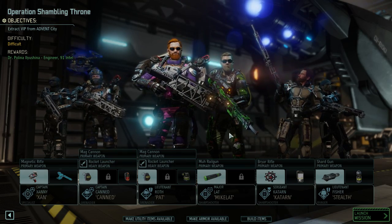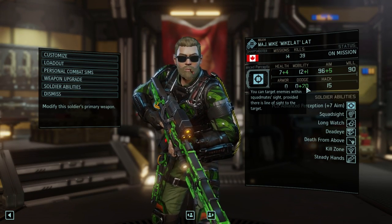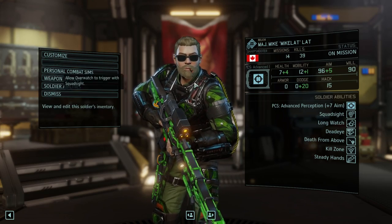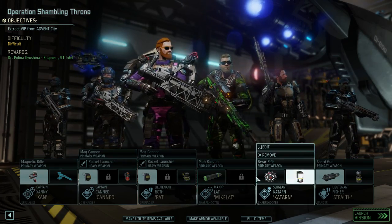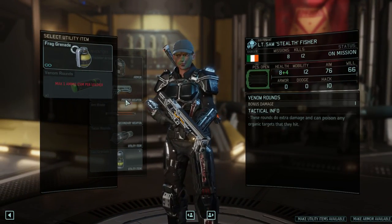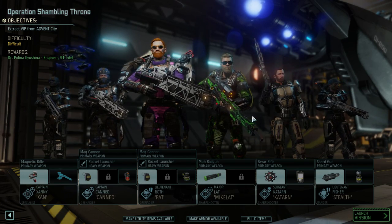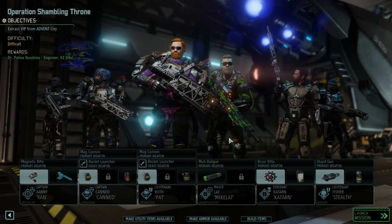The same thing works for the spider suit, except you don't get a rocket launcher — you just get extra mobility and some dodge chance. So this is more of the stealthy kind of stuff. One more mobility, so it would actually be pretty good for my ranger as well. I'm giving up the extra inventory slot for just mobility and dodge. I like the mobility on the sniper — all I want to do is get him into a high vantage point as his first move. The spider suit gives no aim bonus, but it's still interesting all the same.